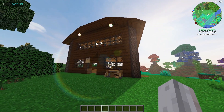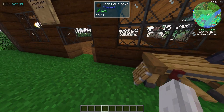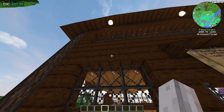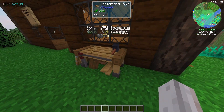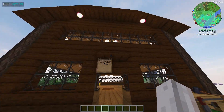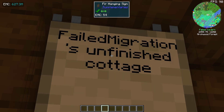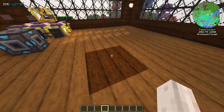Over here we have a house that looks absolutely stunning. We've got a carpenter's table out the front - the blocks are made out of chipped blocks, so there's like a chipped crafting table essentially. It's a bit of a work in progress - it's Failed Migration's Unfinished Cottage. You've got the carpenting tools outside.